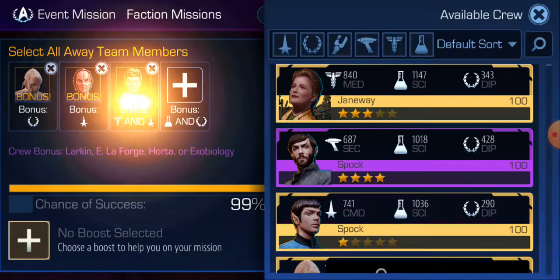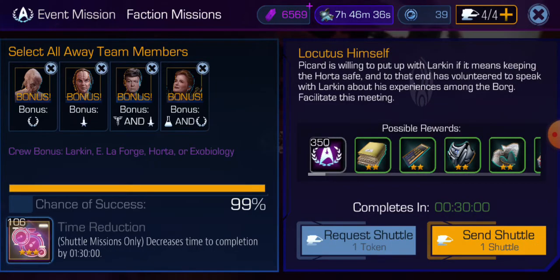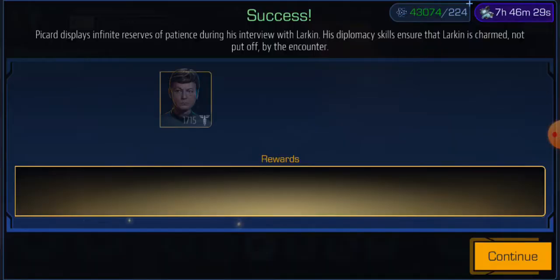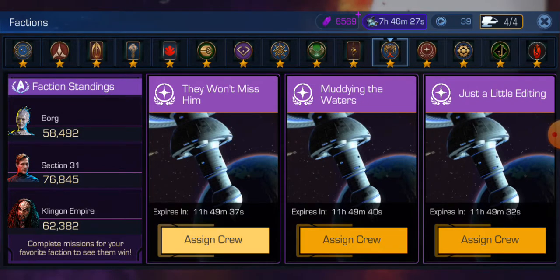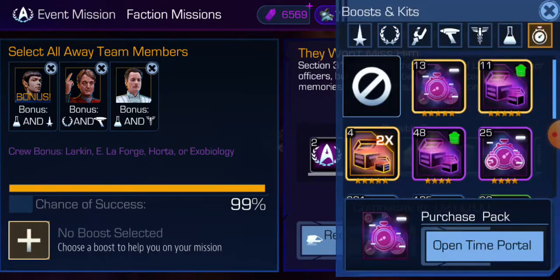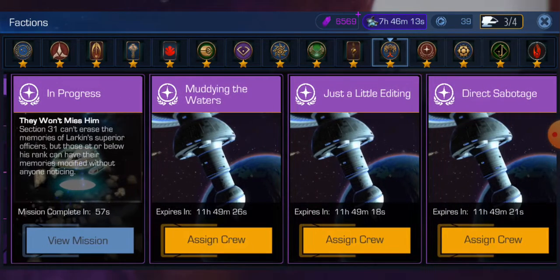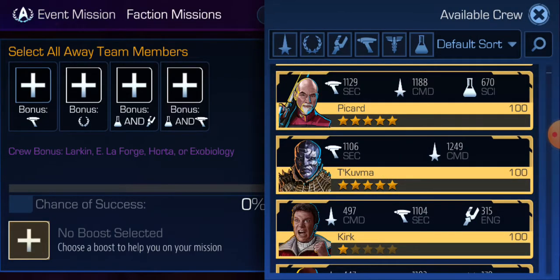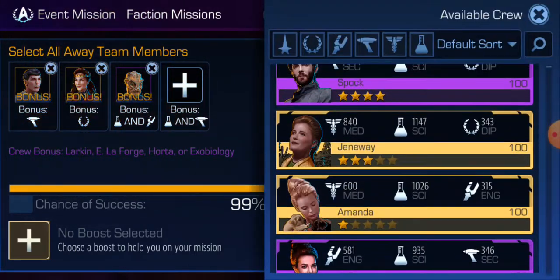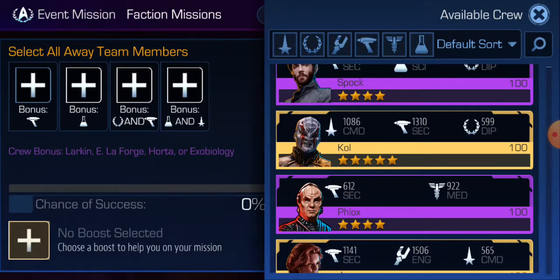We send Locutus Himself with a three-star boost, which should take it down to zero. There's some kind of glitch in the system — it says 30 seconds but it did complete. Now the rest of these are all one-minute missions and we're just going to fill them in as we go. Just send them off randomly — you can see it goes from two hours to one minute. You really don't have to worry much; as long as it gets up into the 90s, it should be fine.